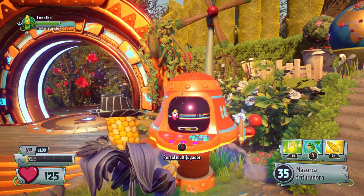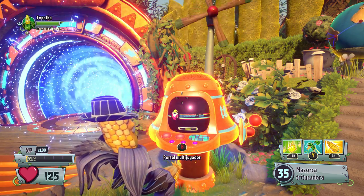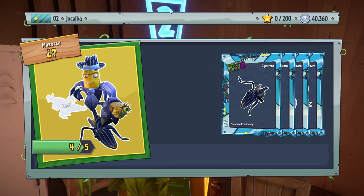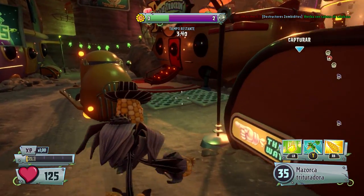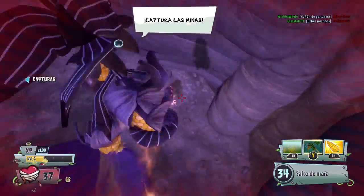Con los ocho personajes que ya había y las variaciones, en total hay más de 100 personajes diferentes, que hay que desbloquear comprando sobres de cromos con el dinero que obtienes jugando. En cuanto al multijugador, mantiene básicamente lo que vimos en la primera entrega. Operaciones de jardín es un modo horda que puedes jugar en solitario, a pantalla partida con un amigo o en equipo de cuatro a través de internet.